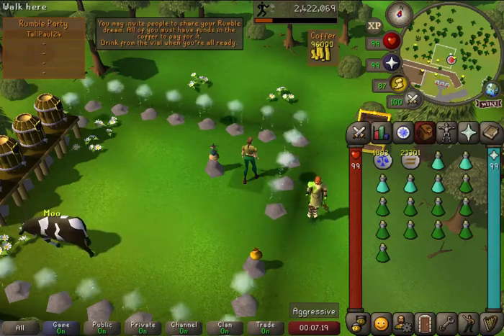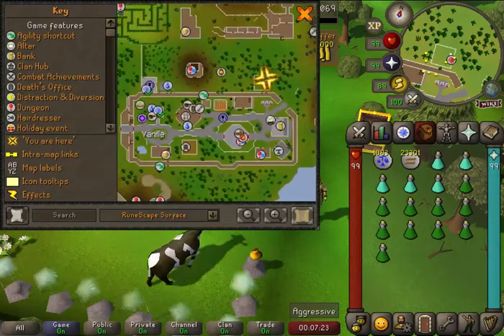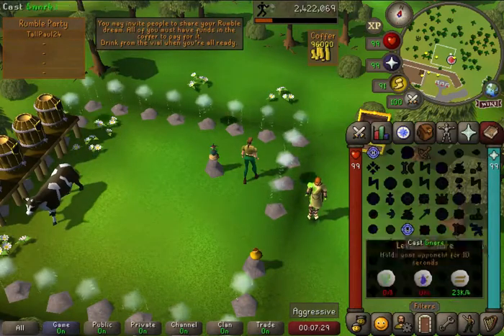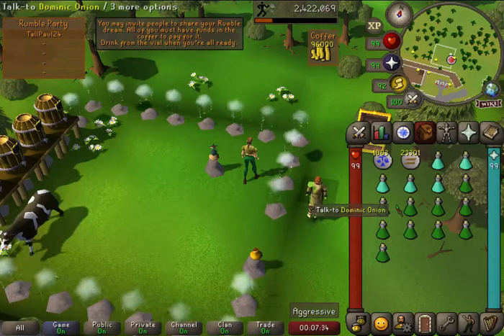Hey guys, Telepall24 back with another video. Today we'll be talking about the Nightmare Zone. The Nightmare Zone is located just north of Yanille. It's a really easy teleport — if you can utilize the Watchtower teleport, then just run north and you're good to go.